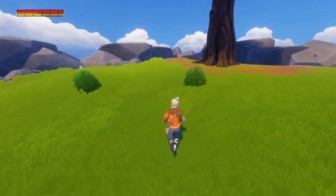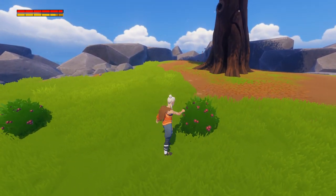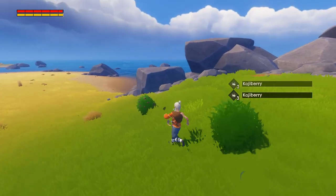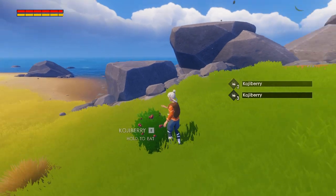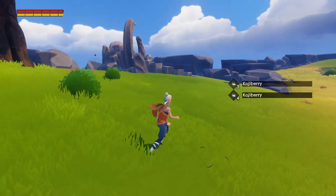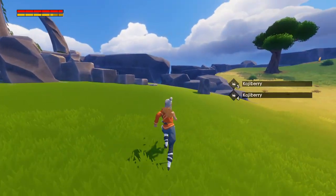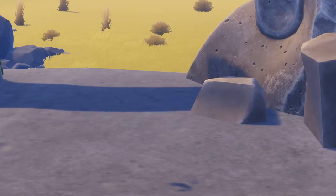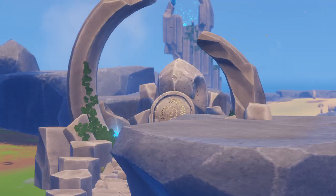I can hold to eat it if I find something — I can either tap to pick it up or hold to eat it. I found some mushrooms and just held to eat them. Okay, let's go find out what this is. This is always a good thing to find. Part of the story. It's a story-driven type of game too, I guess.